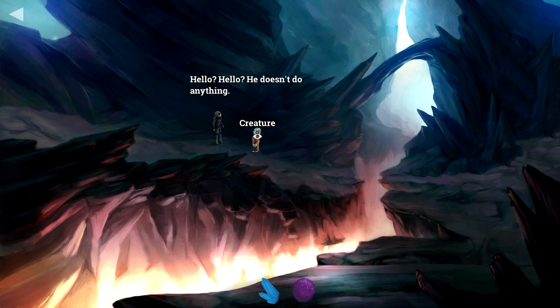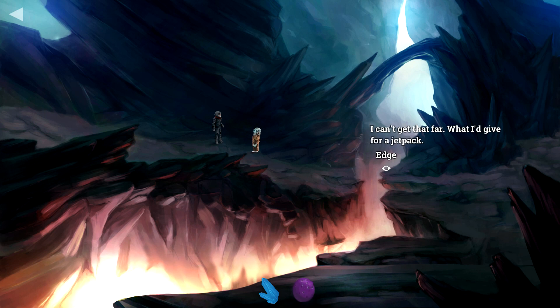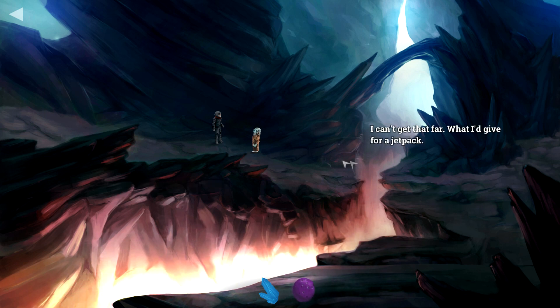Hello, hello — he doesn't do anything. We have an arch. That stone arch seems very unstable — it can collapse with a tremor. Maybe we can find a way across by using the bomb? I can't get that far — what I'd give for a jet bag! The abyss — a lot of heat rises from this crack.